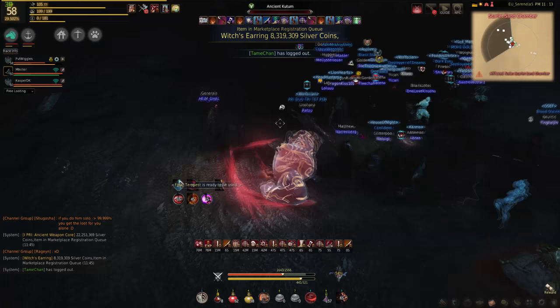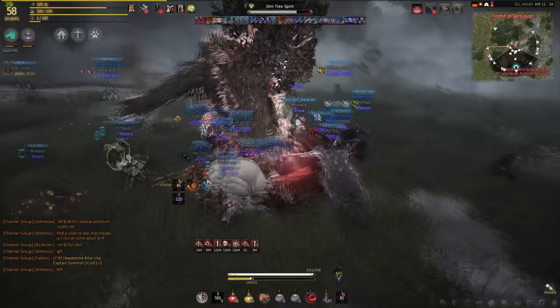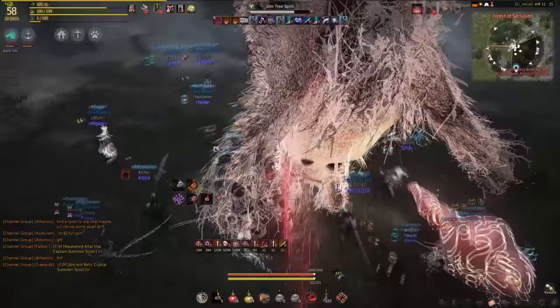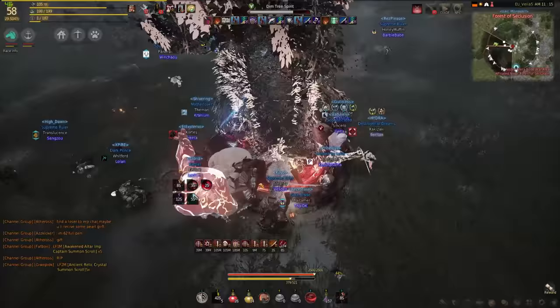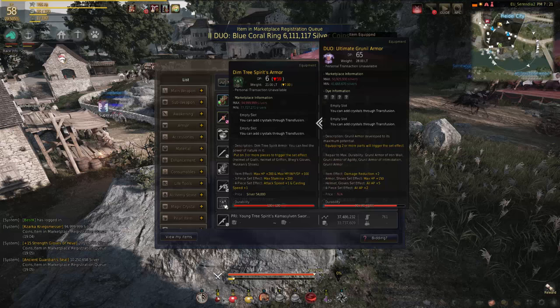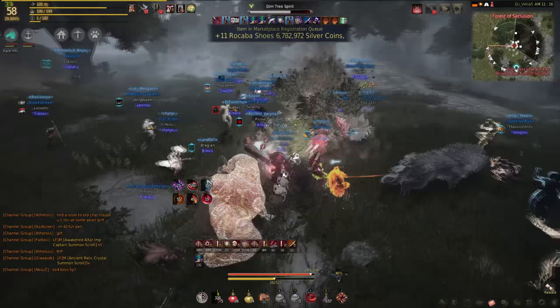Coming up next is my personal favourite and that is the Dim Tree Spirit. This boss is located in the Forest of Seclusion, which is just south of the Western Guard Camp in the Balenos region. To get knowledge on the Tree Spirit, you'll need to kill the weekly tree boss scroll which you can get from your black spirit and try to get the last hit on it. It's best to do this boss in a group of friends who can rotate the last hit so that you can all get knowledge as quickly as possible. This world boss has some pretty great loot — you can get all your normal black stones, weapon boxes, hunter seals and gems. On top of that you can get an item called the Tree Spirit Belt which gives AP and accuracy, or you could even get the Tree Spirit Armour which is in my opinion the rarest boss drop in the game. The armour gives you plus 200 HP, plus 100 mana and more DP than a standard chest piece, so it's a great addition to your gear set.